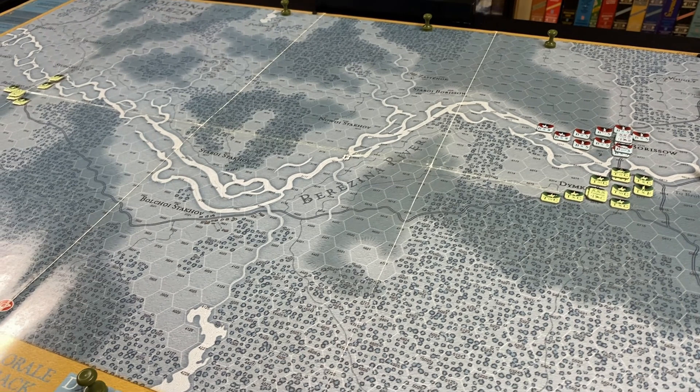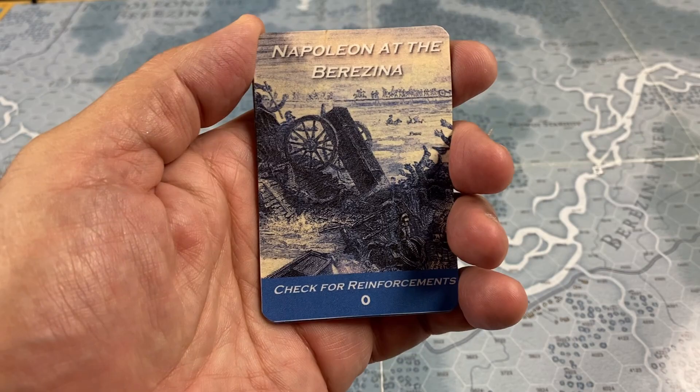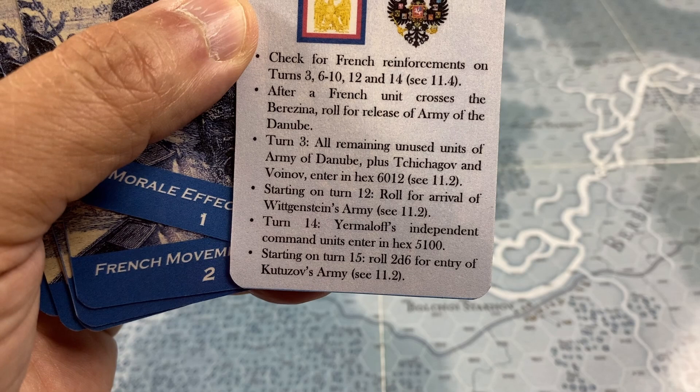Those are the reinforcement cards, which will be available at BGG. I also made sequence of play cards for this game, also available at BGG. There are eight of them, starting first with a check for reinforcements. This card has a summary of the particular turns when reinforcements will or may enter the game, and you also refer to the reinforcement cards we just saw.